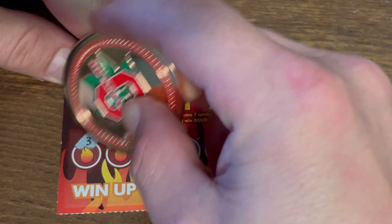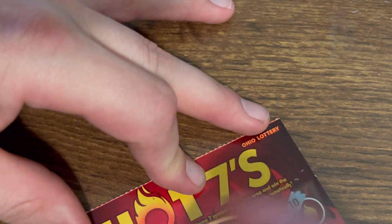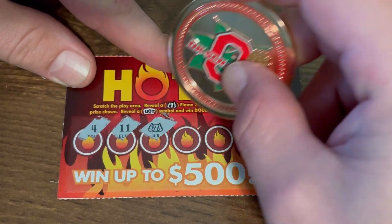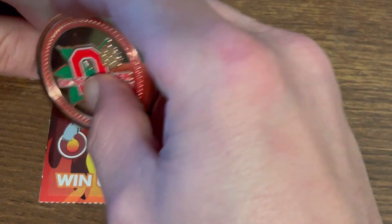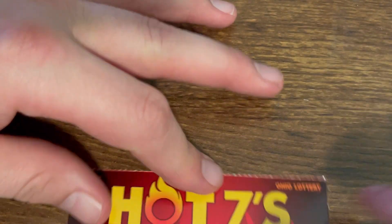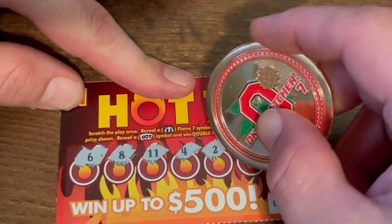Ticket number six — we got two wins so far, can we find anything else? Nothing on this one. Ticket number seven — this is a tiny ticket, we found another seven. Come on, let's find more than one on the same ticket. We'll get another buck, so we're at three dollars. Ticket number eight — waiting to see that win. Ticket number nine — nope.